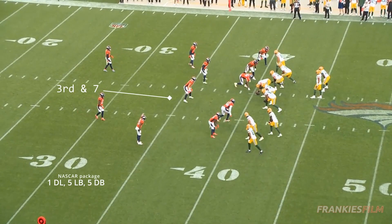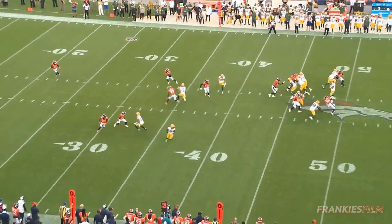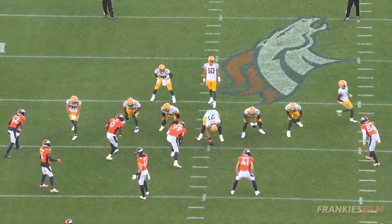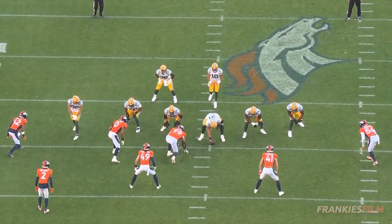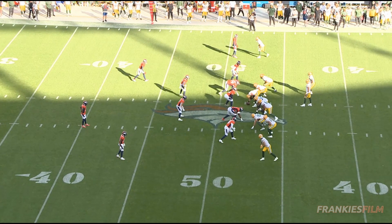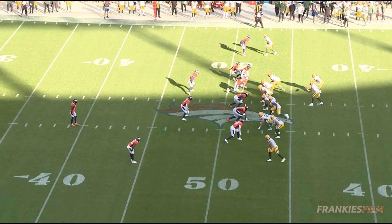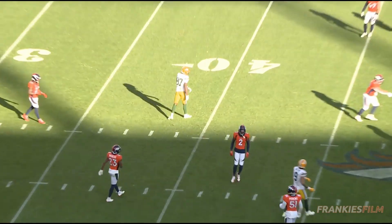Next up, we've got a third and seven for Green Bay. Denver's back in their NASCAR look, and here it is — the mother of all ghost moves from Baron Browning. A ghost move is where you bait the long arm and you dip the shoulder underneath. It was popularized by Von Miller, and right here Baron Browning, I'll be quite honest, he looks like Von Miller. He's able to stick the landing on this shoulder dip — it's absolutely absurd, it's freakish, and it's beautiful, and I want more right now. Final play of the day, we got a pass breakup for Baron Browning. They're running some man coverage, and he does a nice job just getting his hands in the passing lane, knocking the pass down from Jordan Love on the slant.